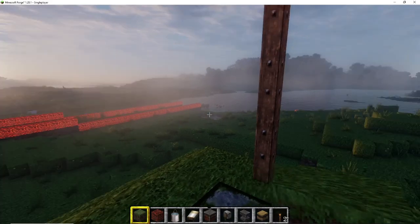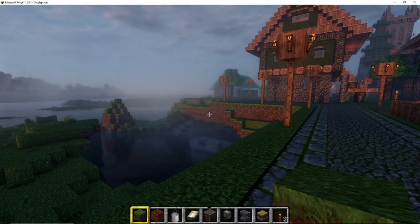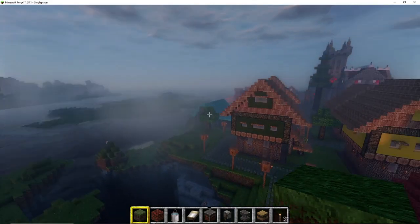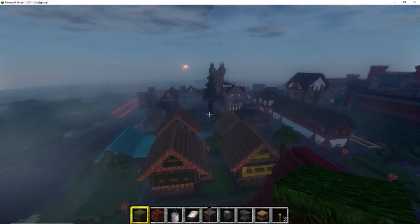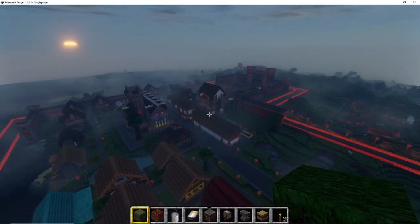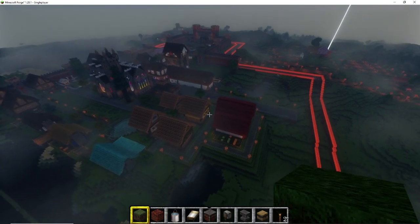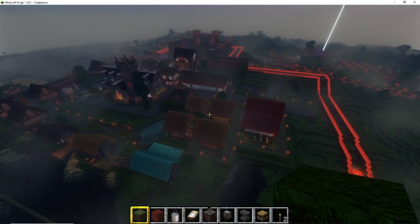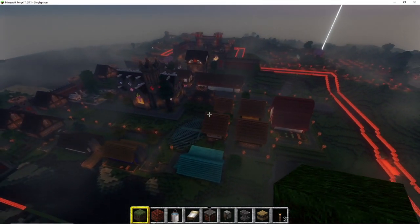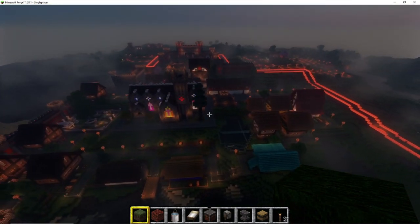As you guys can see, I'm already bringing the moat down and I'm going to start closing off the walls. That little island on there is going to be the place where we're going to build the actual fortress and the barracks, because I ran out of space. Technically you should have built the fortress in the middle and had all the other buildings protected, but the cathedral is now actually taking the main spot.